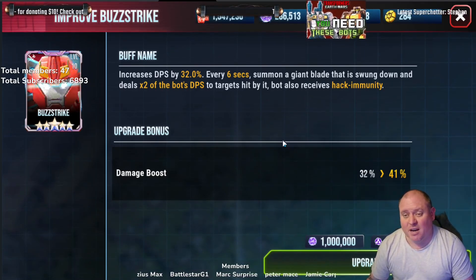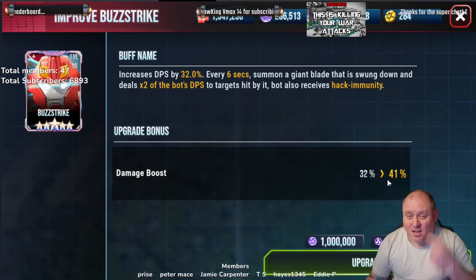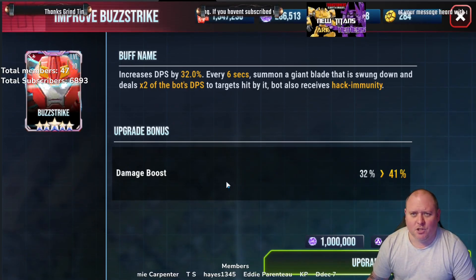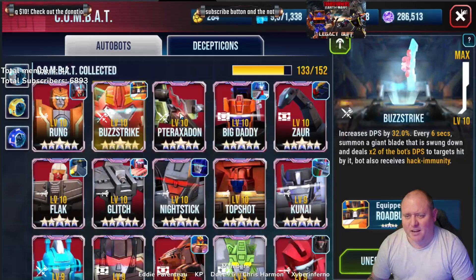I would rather have seen two and a half times rather than just double. The DPS increase of nine percent is going to be standard across a lot of them, so why do Buzz Strike when others offer the same? I'm not too impressed by that. I think Buzz Strike is better at level 10 rather than level 11.